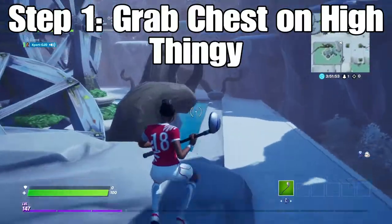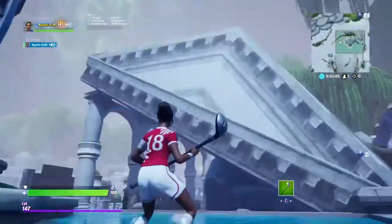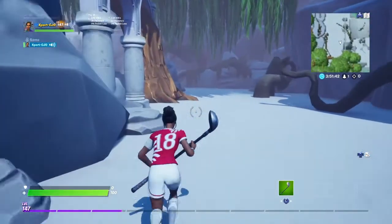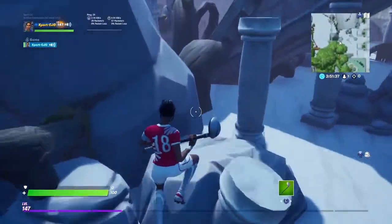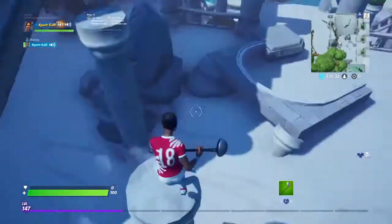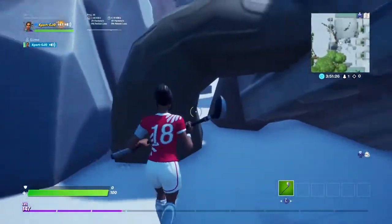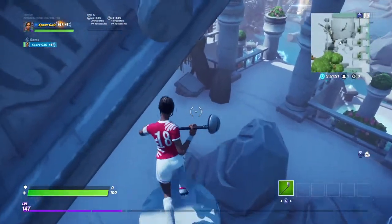So the first step is you're gonna want to grab the chest that is hidden on top of this building. At first it's very tedious, but you can end up getting on top. You want to come over to where I am and jump up on this tree branch. Then you're gonna jump up to this pillar, jump to this pillar, and this one is probably the hardest jump because you can slide off very easily. But anyway, you're gonna want to get on top of that pillar.